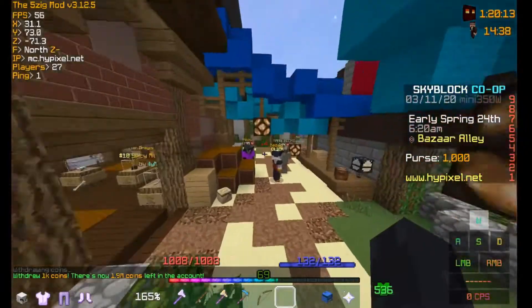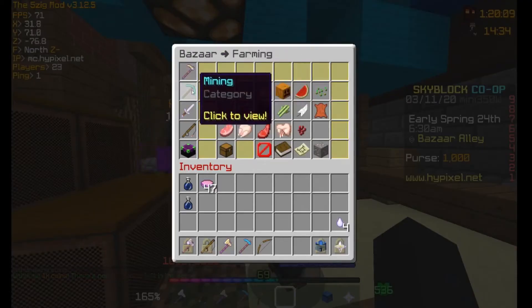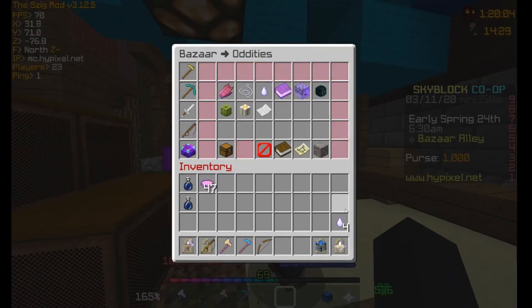I'm also very close to 2 million. So in Bazaar, you click on him and then you can do farming, mining, combat, woods and fishes, and oddities. This is all the collection things like wheat and cactus and all that stuff.